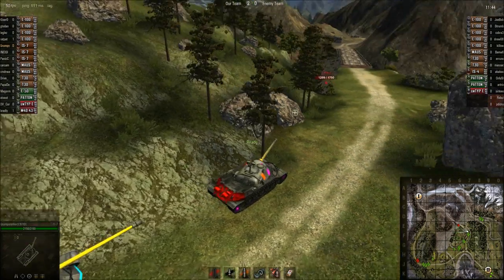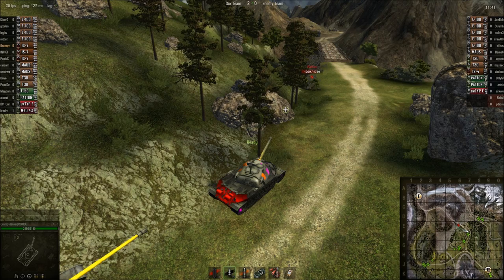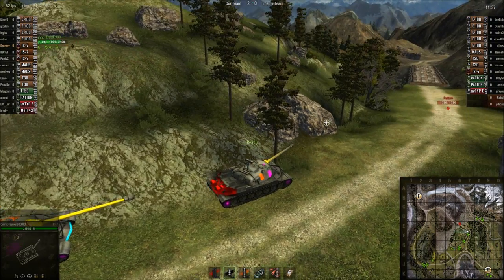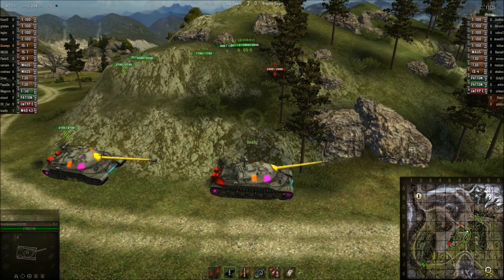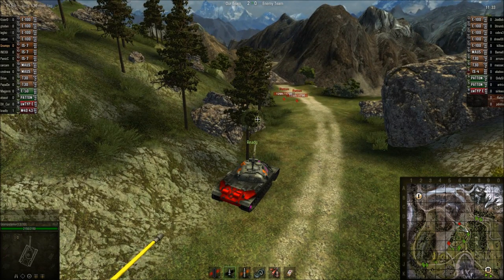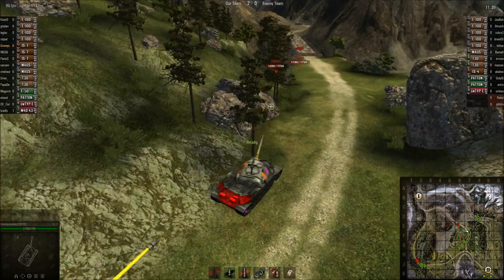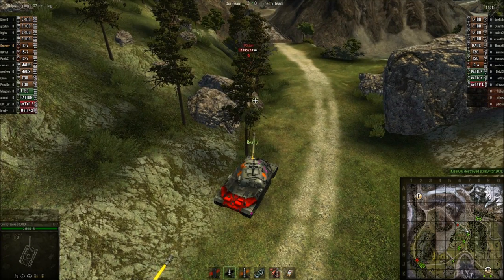E-50, head back towards base, head towards the ice road. Roger that. You wanna go one, two, three and make a run and shoot at the far left one? I just hit one of them around there, he's at 63%. Alright, let's go far left one. They're the ones who gotta push, so we can afford to wait.